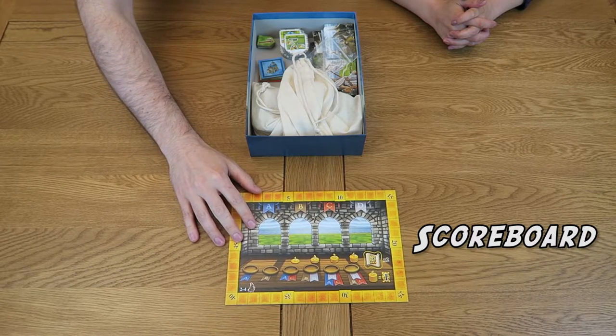Upon opening the box, the first thing you'll find is the scoreboard. This is used for keeping track of not only points but also which victory conditions are in play that turn.